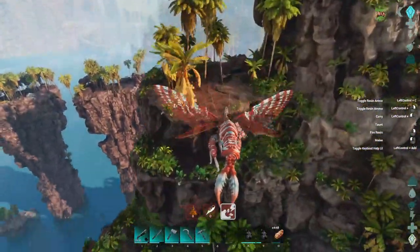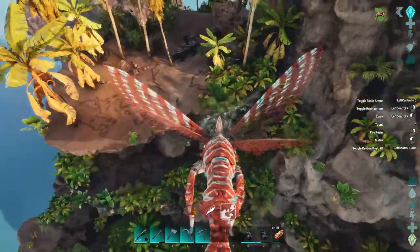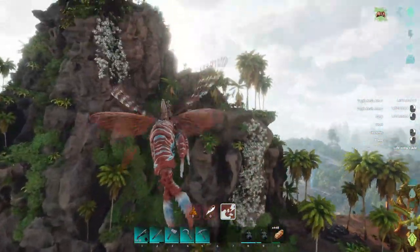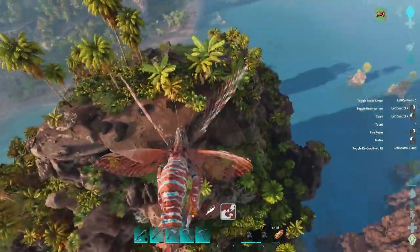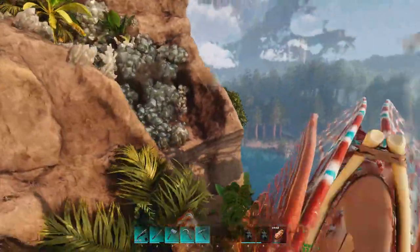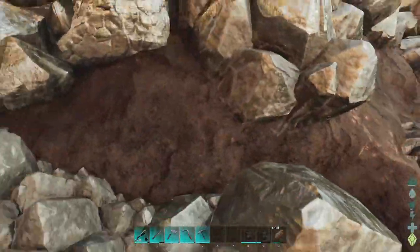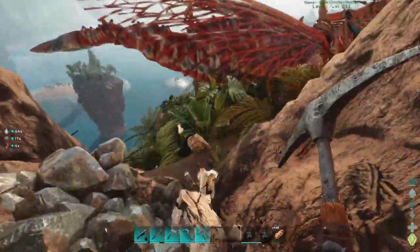There's probably one right up here — there's got to be some up in this. I actually don't see any at all. Oh, we got patches like that. I see a lot of metal nodes but I got another crystal one right here. I guess there are crystal nodes in these — they're just kind of hard to spot because they blend in so well.